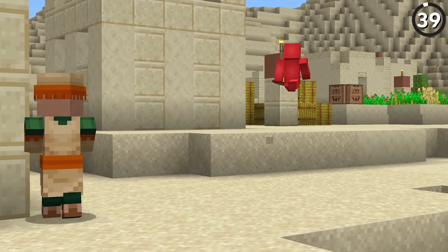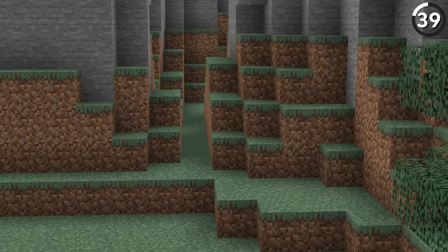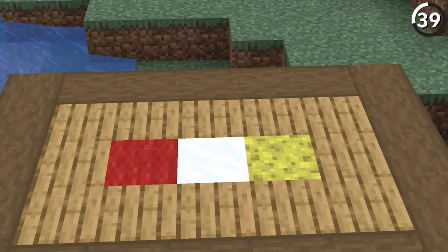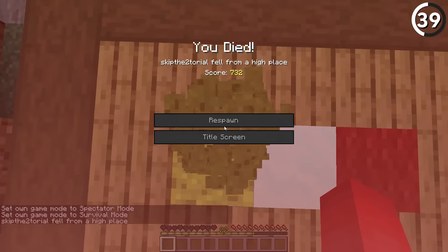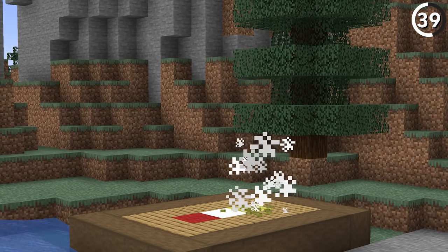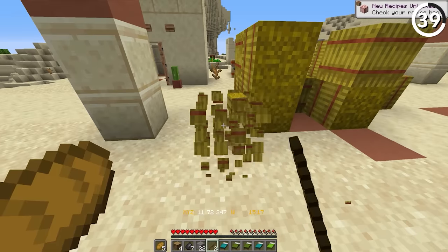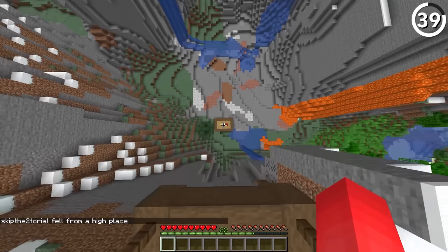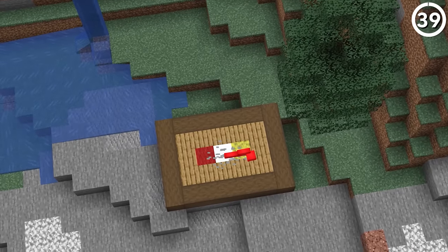Over the course of Minecraft's history, hay bales were made so that they could dampen your fall damage. But hay isn't the only soft block in Minecraft, which is why it's weird that other blocks such as sponge, snow, and wool don't dampen your fall damage. If you're giving me the option, I'd much rather fall on a block of snow or wool. The sound effects for these blocks already sound so much softer than other options — I think it's just a natural evolution of the game.